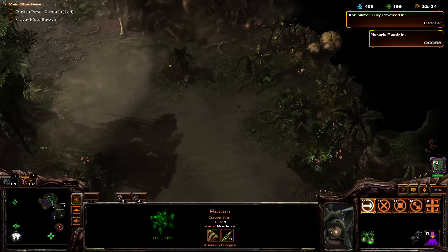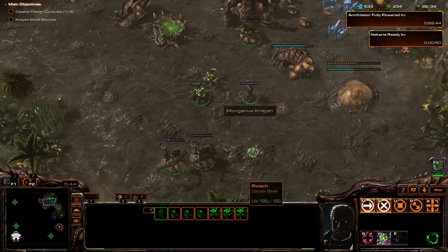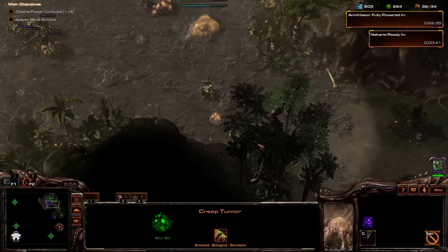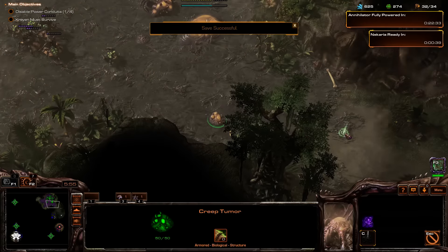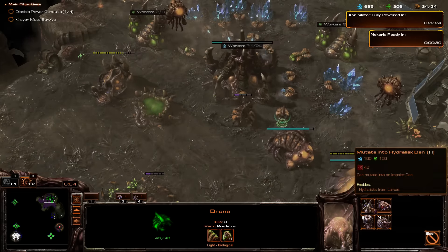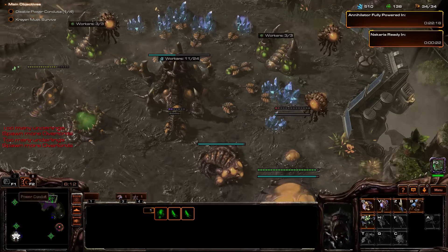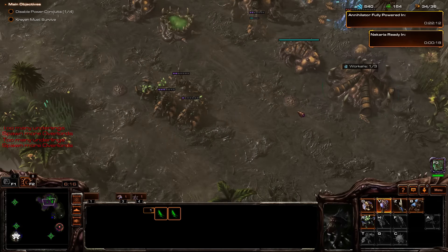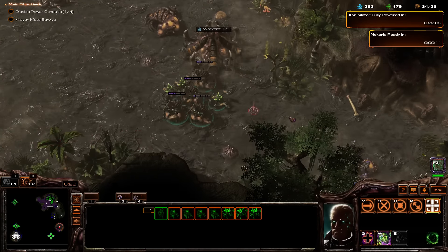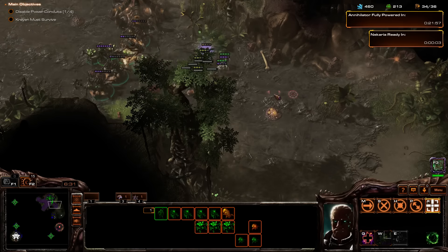There's actually a Vespene gas thing hidden over here — let's get that. We'll slowly be pushing out. Keep spreading the creep. I'm liking where I am so far, so let's save. Let's get Hydras, let's get our Spire. Keep getting drones. Alright, so they're coming to attack us — just spawn banelings. And that's how we're going to be doing this mission: lots of Zerglings to spawn banelings.